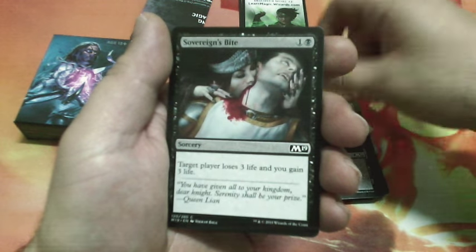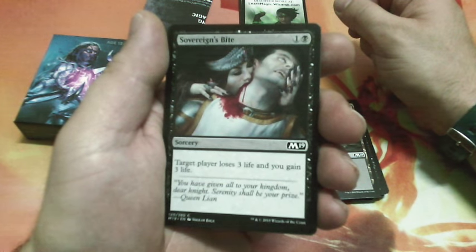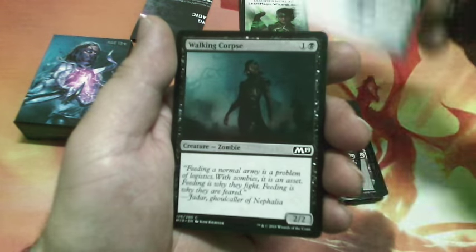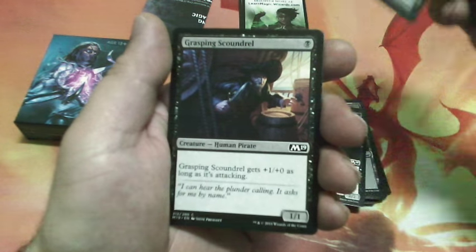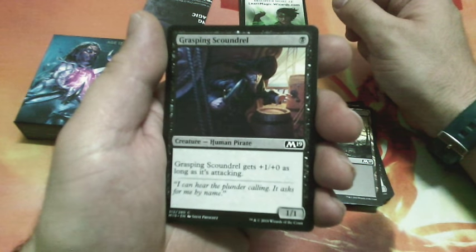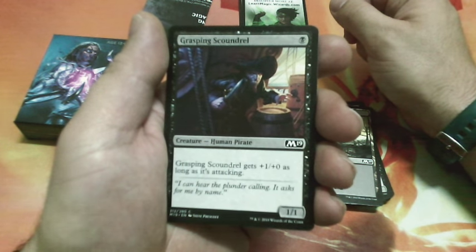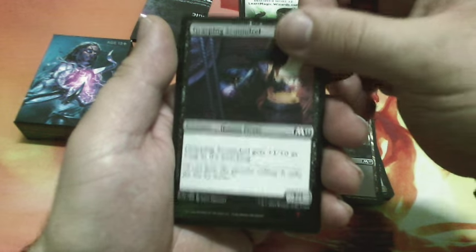Swamp, Swamp, Swamp. Rank's Bite, two drops — target player loses 3 life and you gain 3 life. Another Swamp. Another Walking Corpse. Another Swamp. Grasping Scoundrel, one drop — Grasping Scoundrel gets plus one plus zero as long as it is attacking. It is a 1/1.